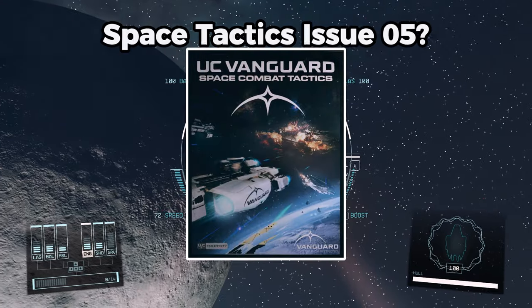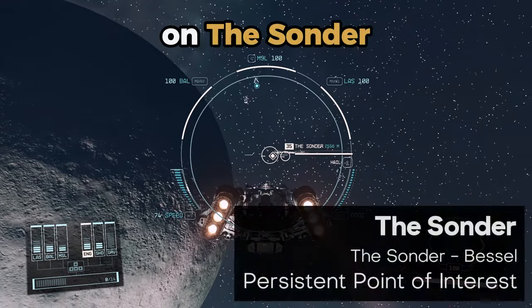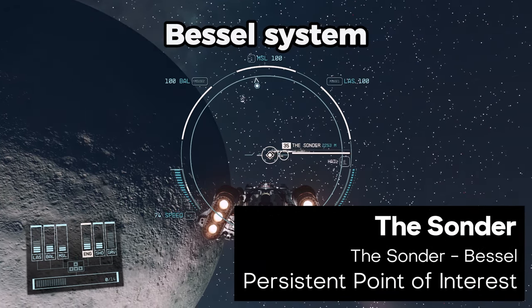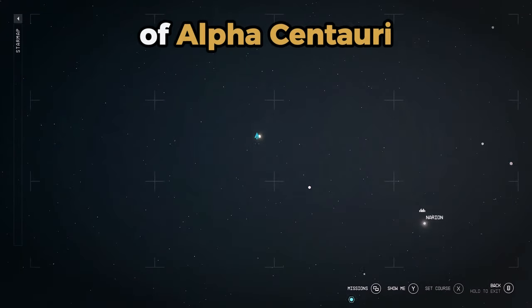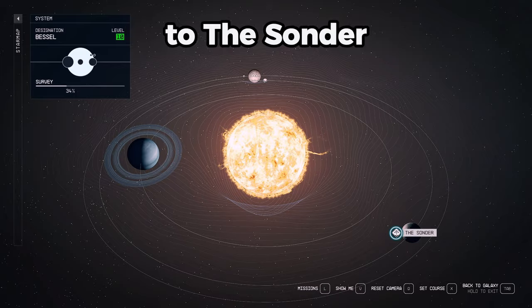Where can I find Vanguard Space Tactics Issue 5? This magazine is located on the Sonder. You will run across this near Bessel 2 in the Bessel system. The Bessel system is located north of Alpha Centauri. Fast travel to the Sonder.